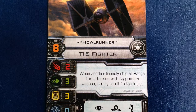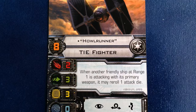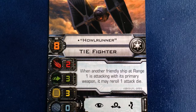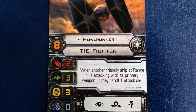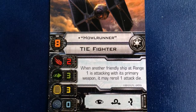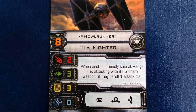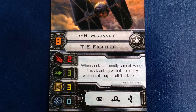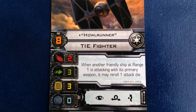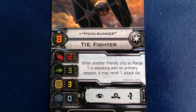Even better, a TIE flying in formation with Howl Runner, with a focus token, will roll 2 attack dice, re-roll a miss if necessary, and then convert any focus into hits. This combo gives TIEs a very good chance of ending an attack with 2 hits. Because of her awesome ability, you're going to want to equip Howl Runner with some defensive upgrades because she'll be flying with a big target on her head. Stealth device with the evade action is probably the best choice, making her very hard to hit.